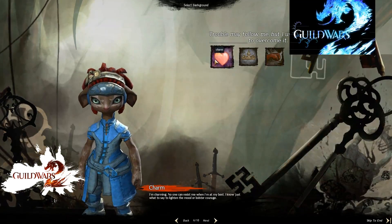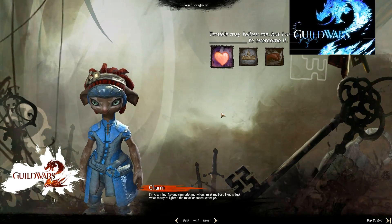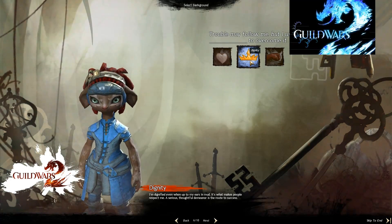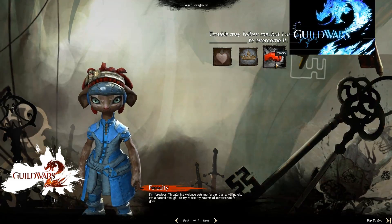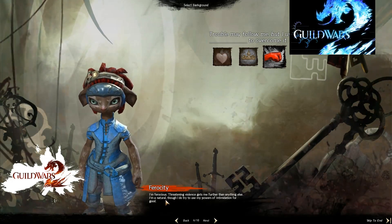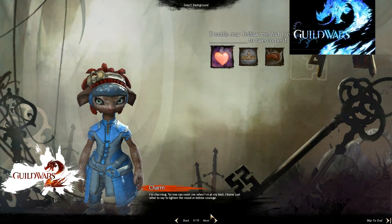Trouble may follow me, but I use my charm. I'm charming. No one can resist me at my best. I know just what to say to hide in the mood of false courage. Dignity — I'm dignified, even when up to my eyes in mud. That is what makes people respect me. A serious and thoughtful demeanor is the route to success. I'm ferocious — threatening violence gets me further than anything else. I'm a natural, though I do try to use my powers of intimidation for good. I would go with charm, I guess.